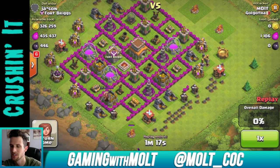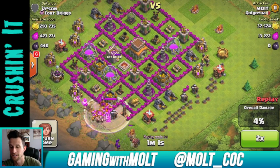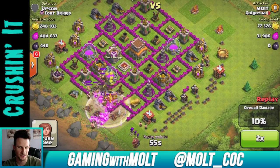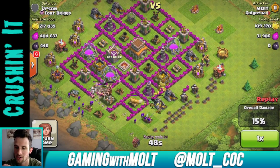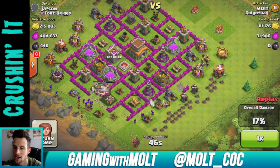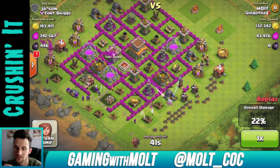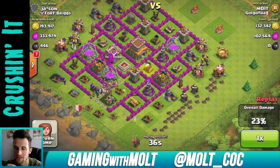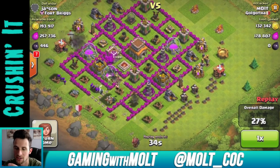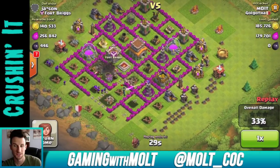I only had about 180 troops and I had my King and a whole bunch of barbarians, so I just raged him in there. I was really just focusing on one main side of the base. As you can see, a lot of the collectors are full around the edges, and the storages have a pretty good amount of stuff in them as well.